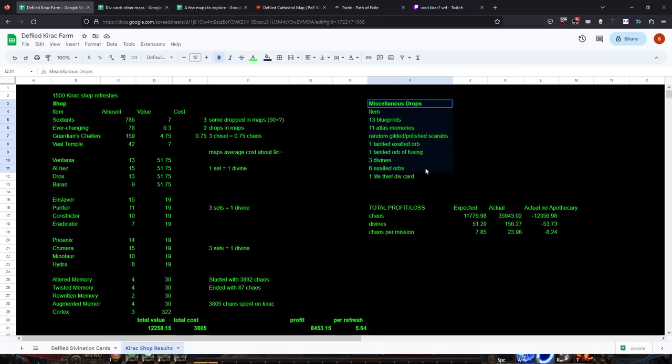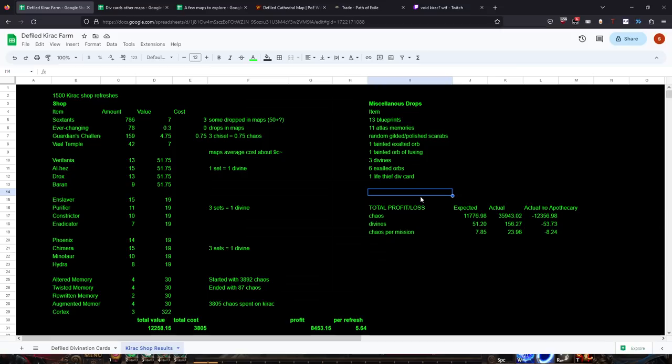Some miscellaneous finds along the way: I picked up 13 blueprints, 11 atlas memories, a bunch of scarabs from loot goblins, a few tainted pieces from scourge maps, three natural divines, three six-link exalted orbs, and one rare card - the Life Thief.